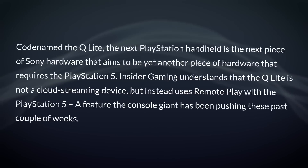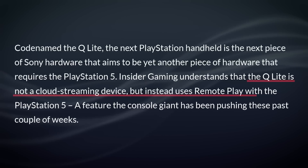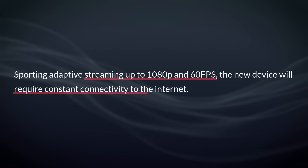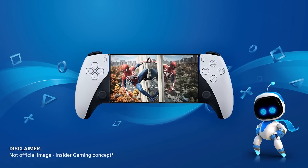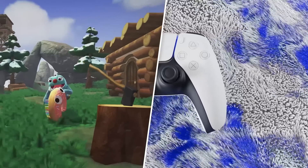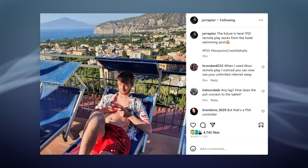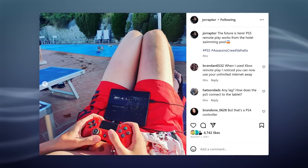Something that should drop before that is a new PlayStation handheld. Don't get too excited, as Insider Gaming reports that the Q Lite is not a cloud streaming device, but instead uses remote play with the PlayStation 5, streaming up to 1080p and 60fps — which means it will also require constant internet connectivity. This is what it should look like, also sourced from Insider Gaming: a PS5 controller with an 8-inch LCD touchscreen in the center, with the adaptive triggers and haptic feedback we expect from the DualSense.